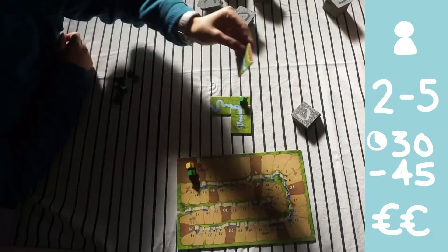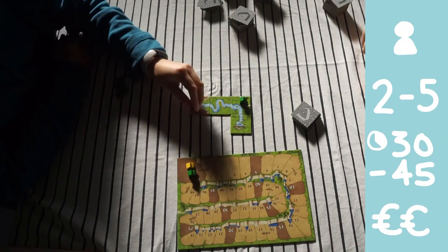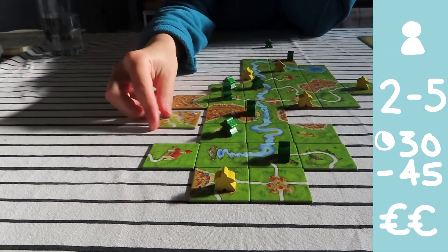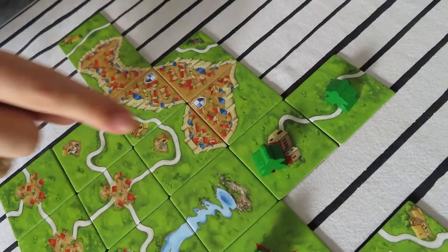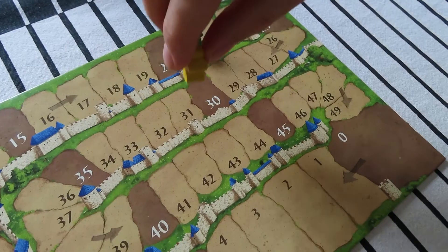In Carcassonne you make the board as you go along. Per tile you place on the table you can claim a city, road, monastery, or grassland with a meeple. The longer the road or the bigger the city when you finish it, the more points you get for it.